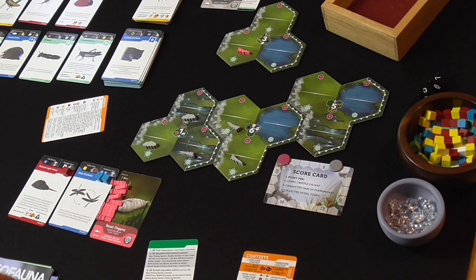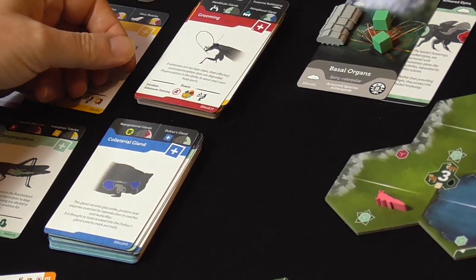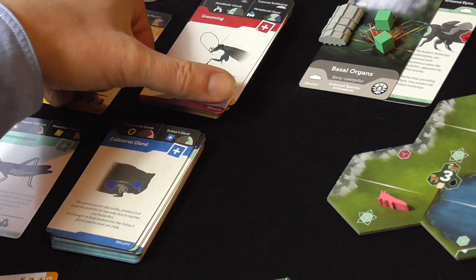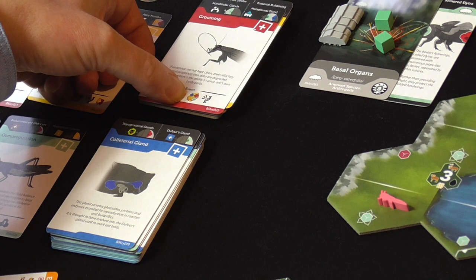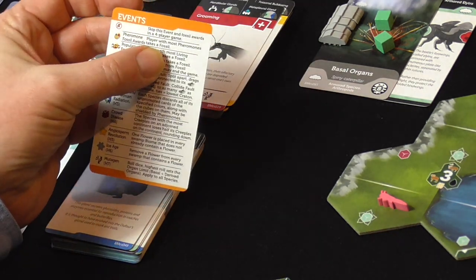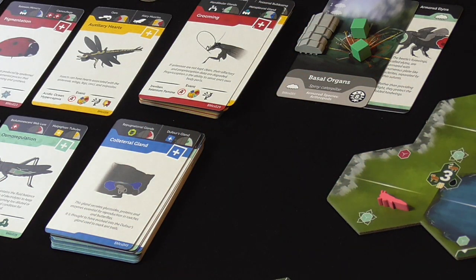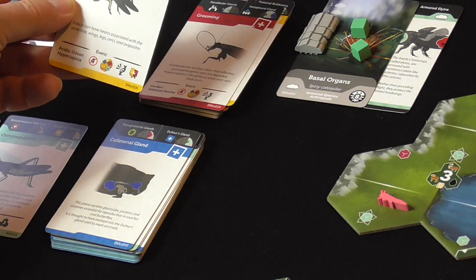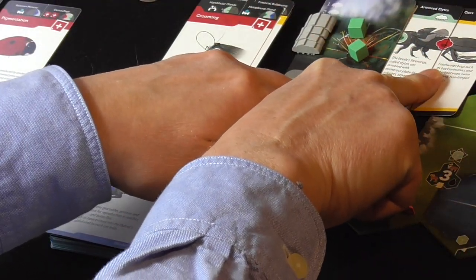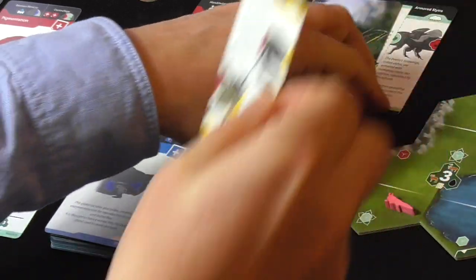Let's refresh. We do have an event - we have a Viking selenium famine. This number here means if you're playing four player, you ignore this event, but we're not. We're playing solo or two player, and we've got a fossil award this time. The fossil award goes to the player with the most pheromones. A pheromone would be like a completed - let's take this as an example - you see how the red pheromone is now completed? Two halves come together to create a completed pheromone.